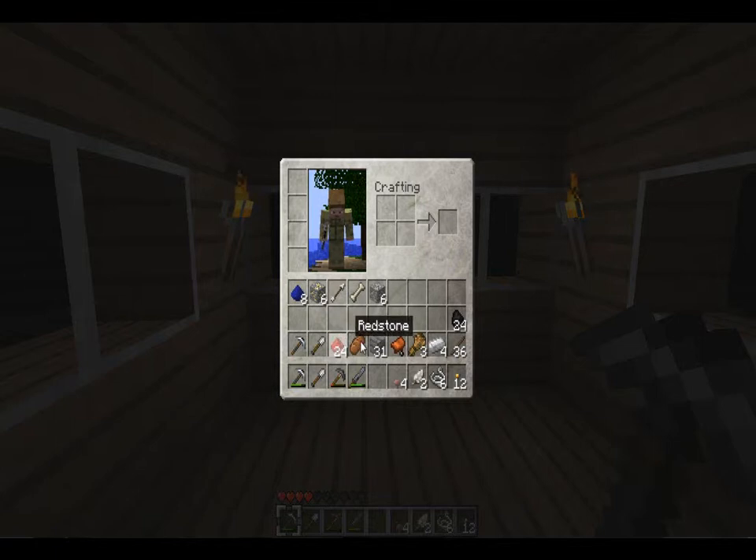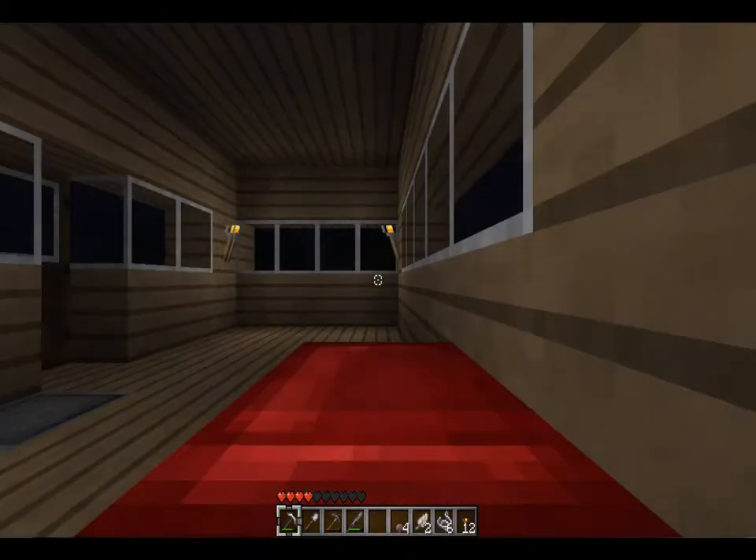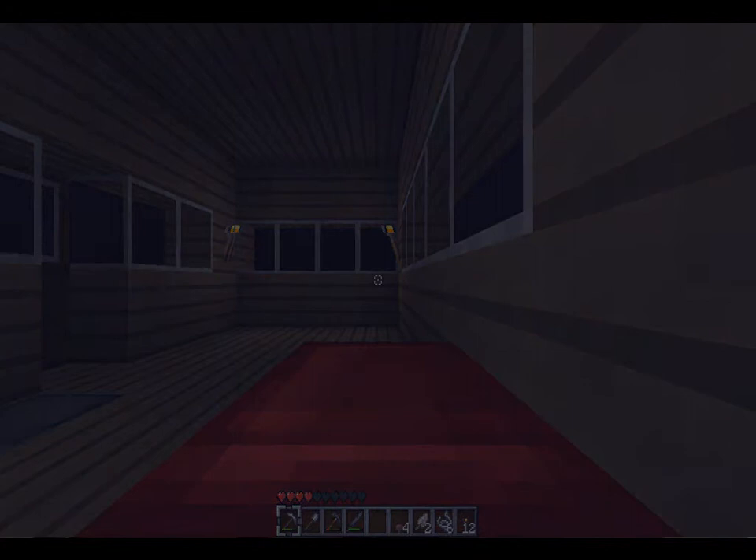We got 24 redstone, 1 bread, 1 saddle, 3 wheat, 4 ingots, a little bit of coal, 6 iron ore, 1 bone, 1 arrow, 6 gold, 8 lapis, 4 mushrooms, 2 feathers and 6 strings. We'll just take a little nap to make it daytime so we can go back down into that mine. Just checking — yeah, it's on normal.